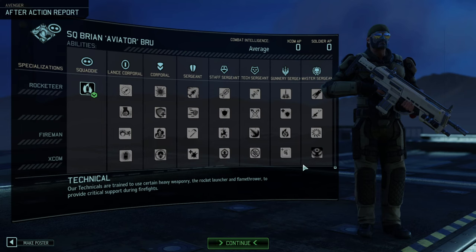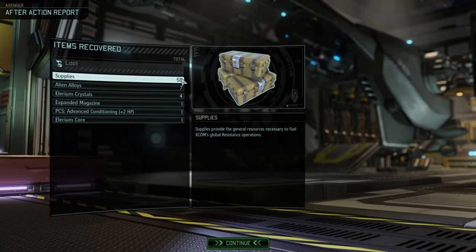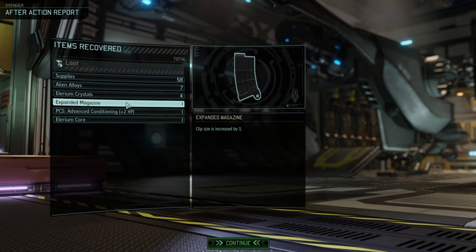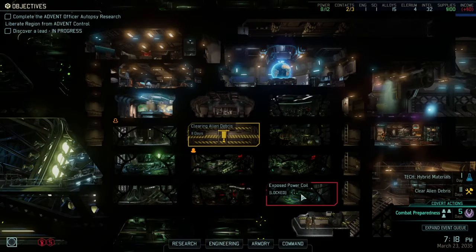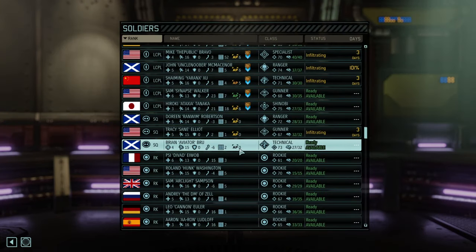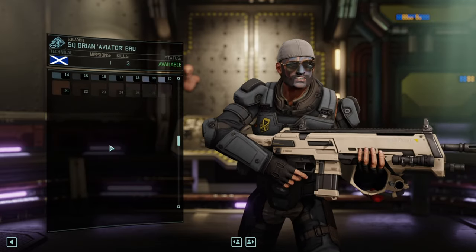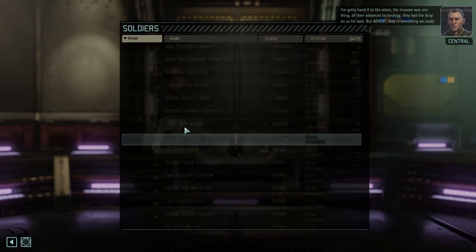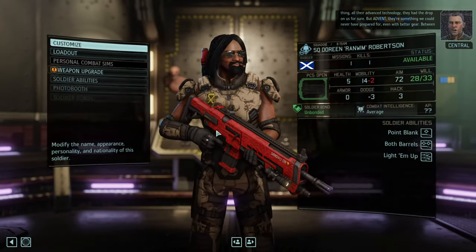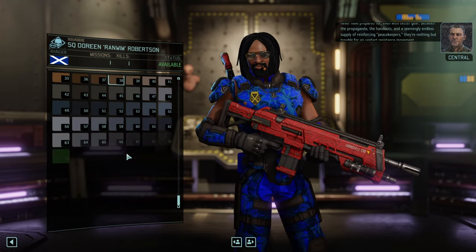Aviator Brua — you're going to be a Technician. Well, that's fine. And look at that — we got 60 supplies, which is fantastic, that is enormous. Got a little bit of Alien Alloys and Elerium Crystals. We got extra conditioning. Renven gets a level up — big fat infantry. Synapse gets a level up. We're getting the good old navy blue. Seemingly endless supply of reinforcing peacekeepers — they have nothing but trouble for an upstart resistance board.